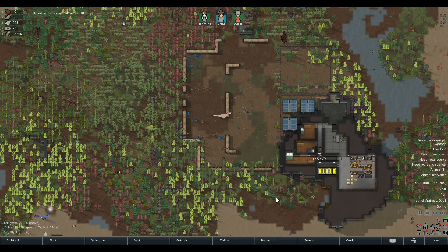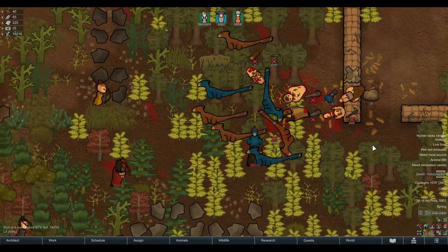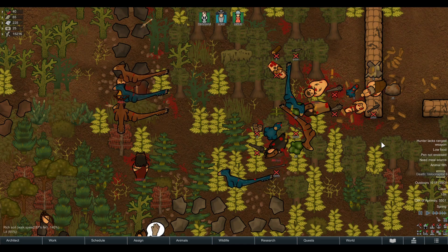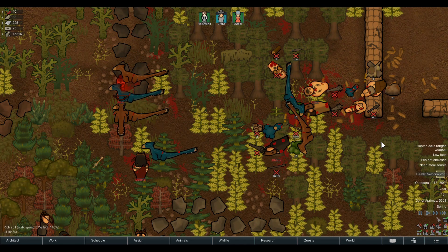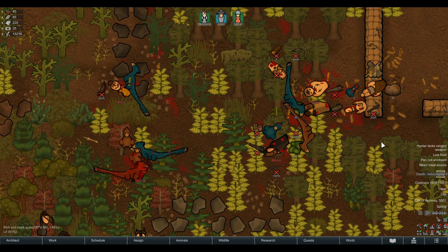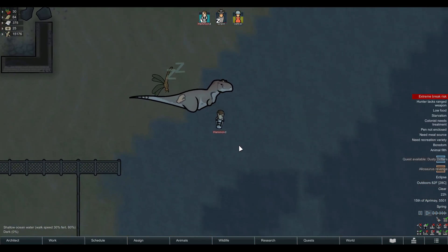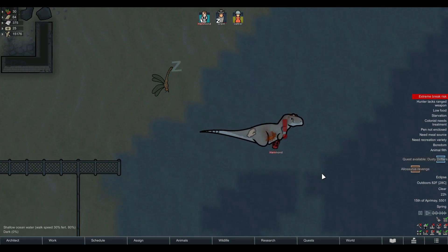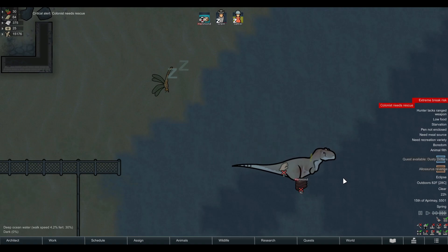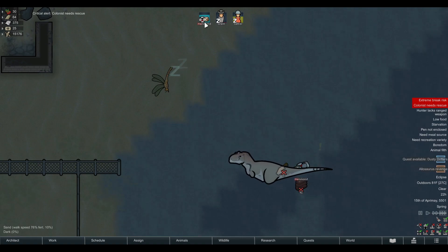So there you have it for a quick first look at this awesome new mod. I started a new playthrough using this mod yesterday and all my people died within two hours. I feel like an army of trained velociraptors would be a great colony defense system, but I'm also quite terrified to bring any colonists too close to dinosaurs to train them, lest they retaliate and devour me in seconds. Let me know what you think of this mod down in the comments and if you plan on giving it a go. As always, thank you so much for watching and I'll see you soon.